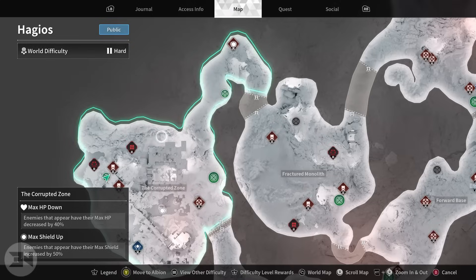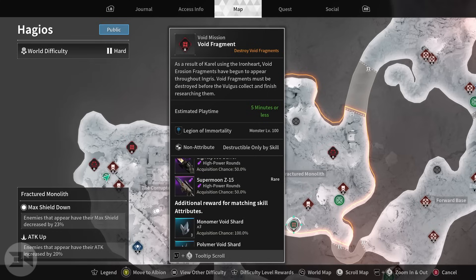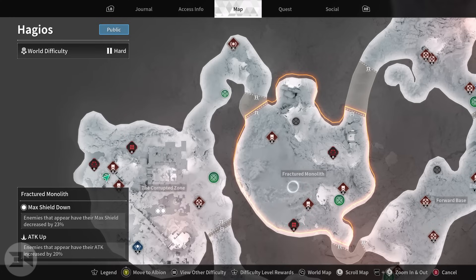Whenever you're farming void fragment missions, you are better off doing it on hard because you will get a lot more rewards. If I go over here to this void fragment, it's non-attribute, so I can use pretty much any character in the game. Going down, you can see that this one gives you all shard types at the same time - monomer void shards, polymer, inorganic, and organic.